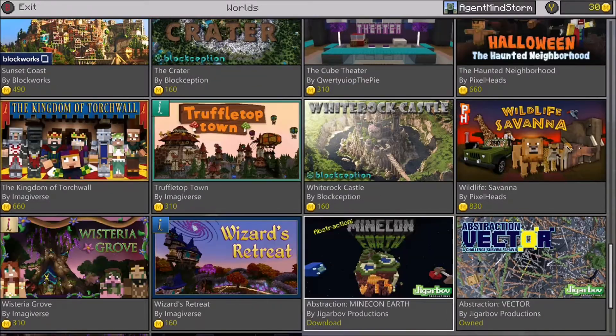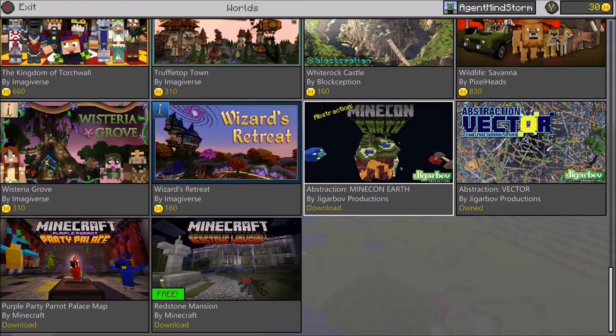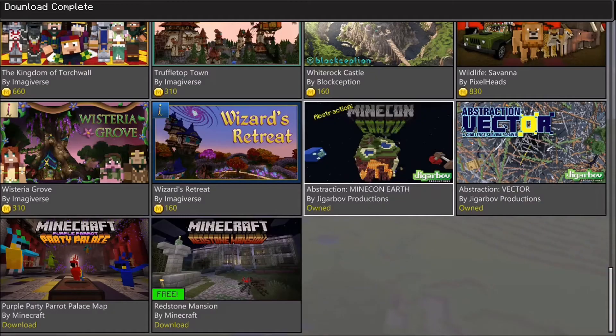You're gonna want to scroll down in your worlds until you find worlds right here at the bottom. As you can see, Abstraction Minecon Earth — it will be absolutely free. Download this. It's likely gonna disappear in like a week or two because Minecon Earth is gonna be over.